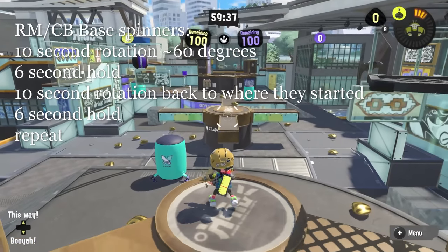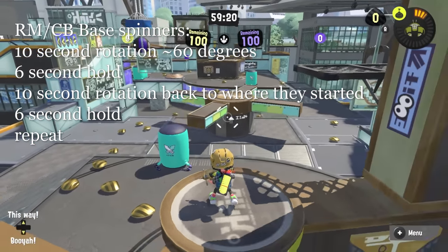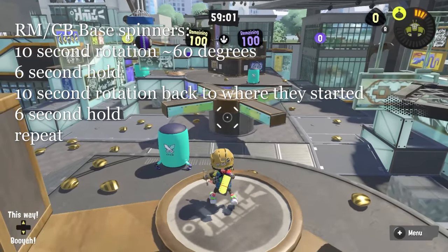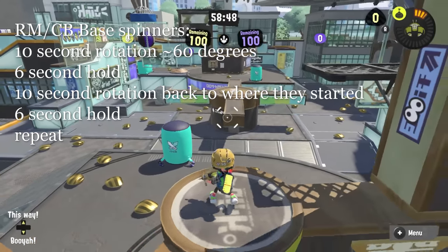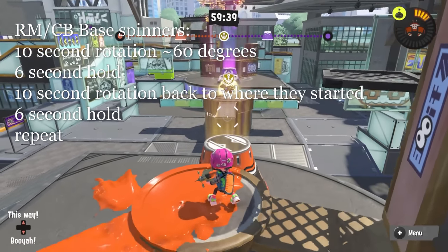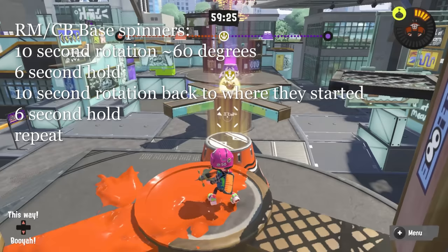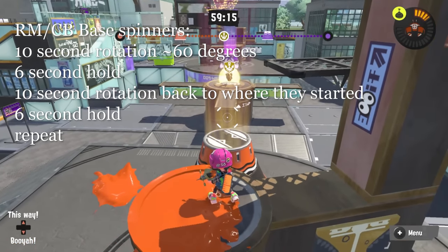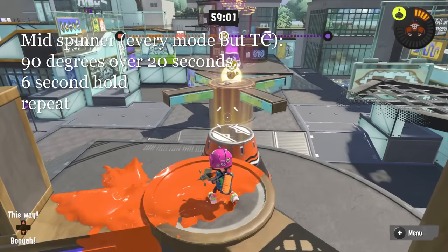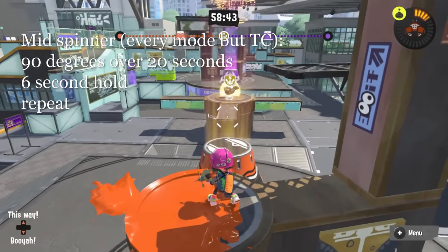In Rainmaker and Clam Blitz, the base spinners are a different shape and they move 10 seconds back and forth with a little under 90 degrees of rotation. You can see why in Rainmaker — they can't go through the goal on the platform, so they don't rotate all the way around and instead go back and forth. Their cycle is only 10 seconds of rotation, then they hold for 6 seconds, whereas the mid spinner does the same thing as in zones and turf war.